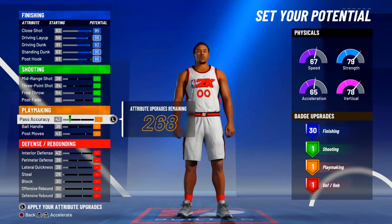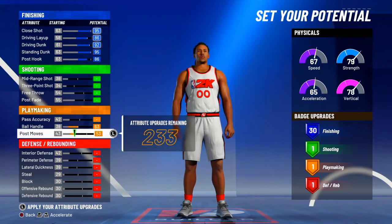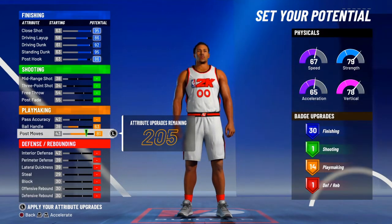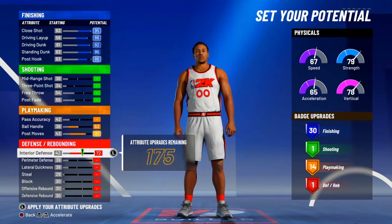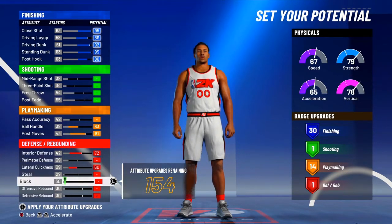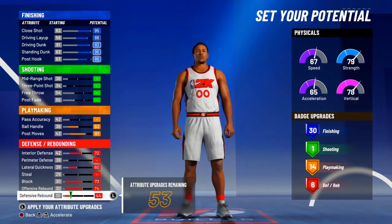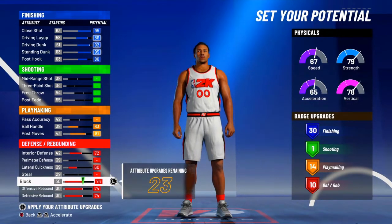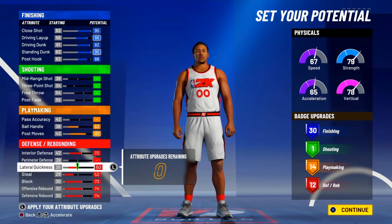We're just gonna skip over shooting and just max out your ball handle and make your post moves 81. You're gonna get 14 playmaking badges. Max out your interior, max out your lateral, block, and then max out rebound. Then just dump the rest of the points right to steal — you're gonna end up with 12 defense, and that's important for later, I'm gonna tell you why.